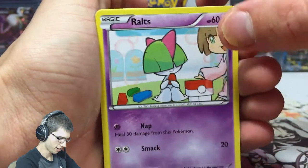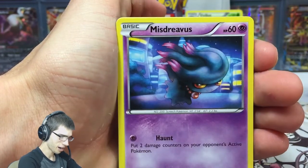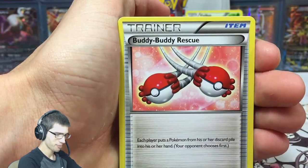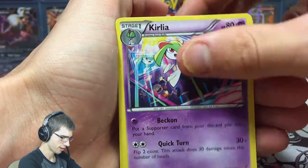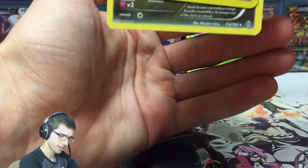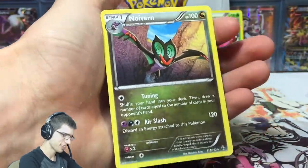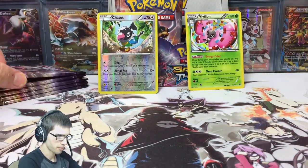Wonder when we're gonna get an Ultra — hopefully we can get one. I've been following along and Leif's box is just killing it. We got Buddy Buddy Rescue — that's new. We got a Curlier, Giovanni's Scheme, a Chatot — that one's a Reverse Rare. We got a Noe Event, so that one's not a Holo. But I'll throw Chatot up at the back.